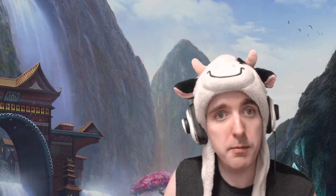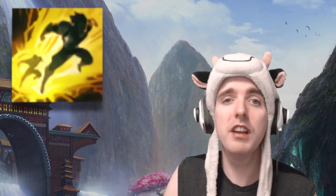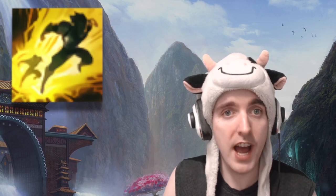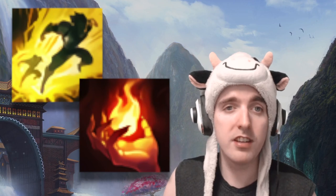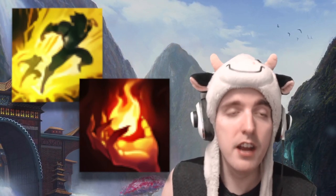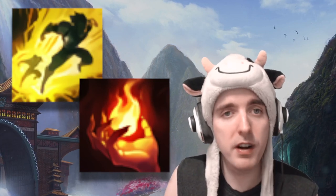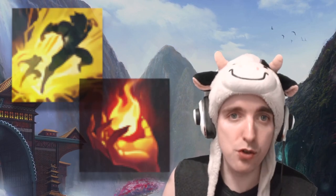Summoner Spells: I've been bringing Flash a lot because I've been suffering from getting invaded early. You really need to analyze your weaknesses — if you're getting invaded in your jungle early and having issues getting out, you definitely want to look at getting Flash. If you want to do a little bit more damage, Ignite's definitely worth it. In my situation I'm finding myself getting constantly invaded when they figure out I have Ignite and I'm getting three-man camped in the jungle, so it's not worth it for me to bring Ignite right now. Flash is my go-to choice.